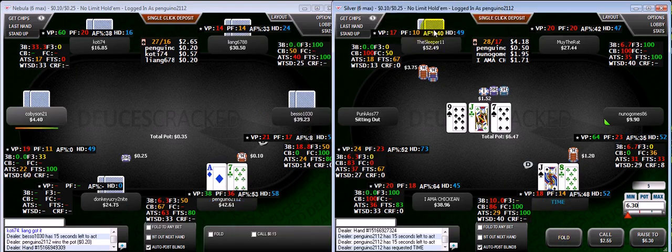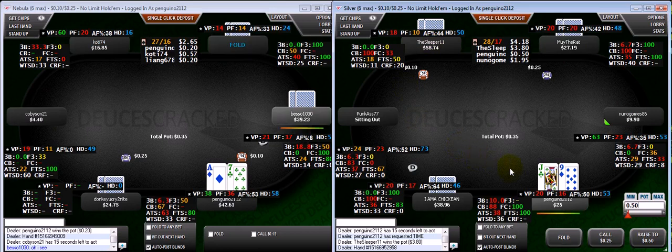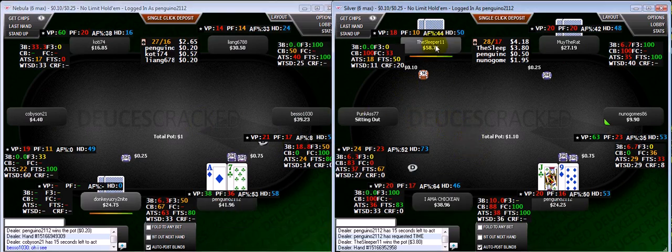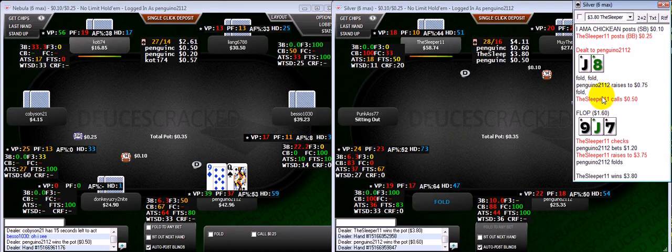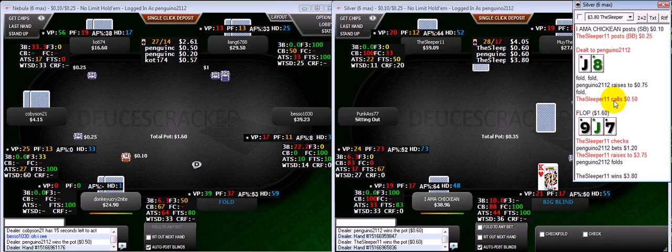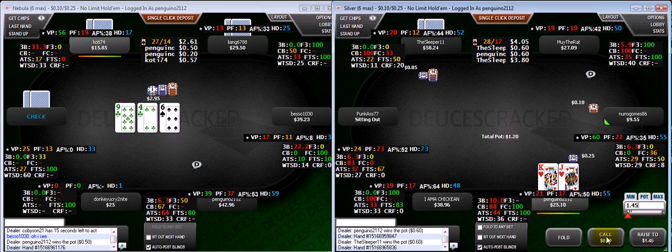He has been somewhat aggro according to the aggression frequency, but his check-raise flop is zero so far. It's just so much more likely, especially on that middle connected flop, that he has something like pocket 9s rather than 9-8 suited. The reason I elected to bet, after thinking about it, is because there were so many draws, and at these stakes I still expect people to mostly play draws passively. If you think some guy is going to check-raise a balanced range of draws and sets, the whole point of a balanced range in that spot is it makes it impossible for you to do anything correctly. So if you think he will check-raise a balanced range, you should check back.